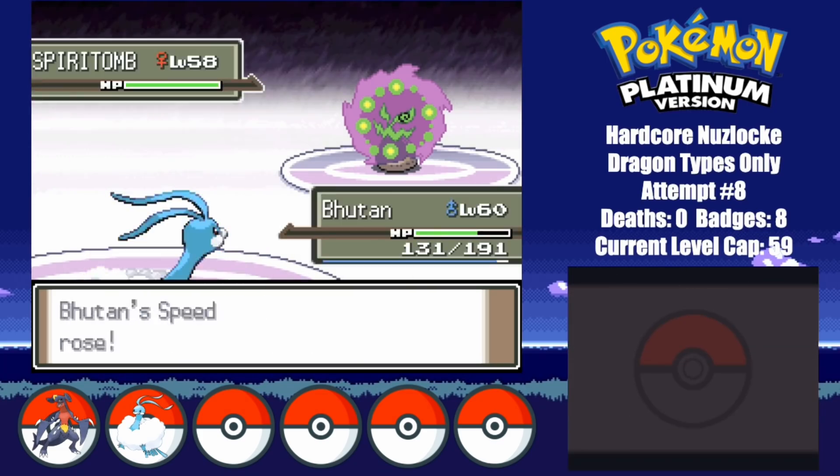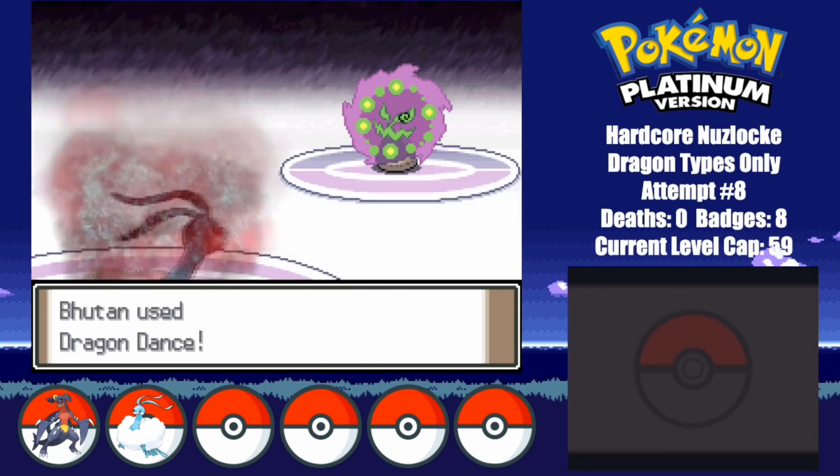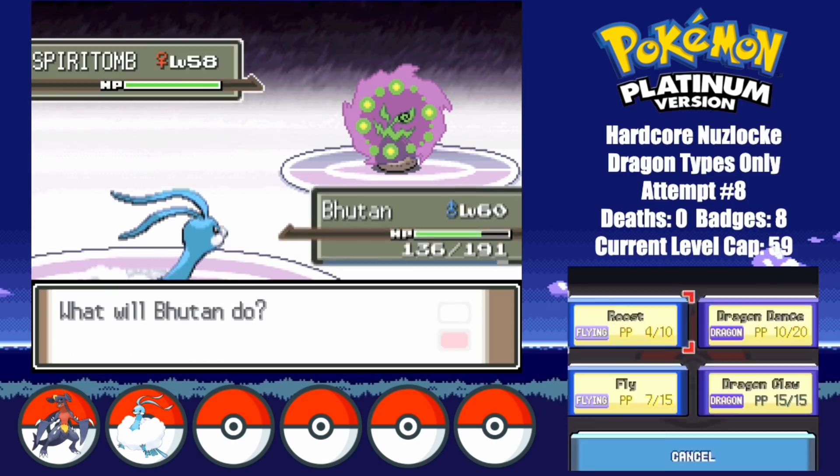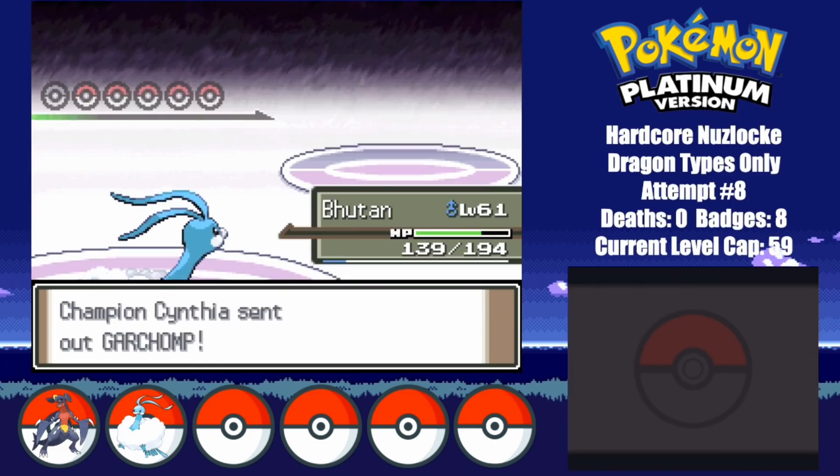After going for 3 consecutive Dragon Dances, I heal up with Roost and then keep on going. She ends up getting a crit with Dark Pulse, but Bhutan has come prepared and heals up right away with a couple of Roosts. I make sure to be fully buffed up before finally taking out Spiritomb with a Dragon Claw.